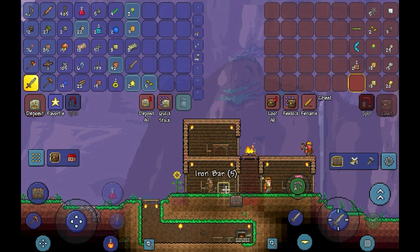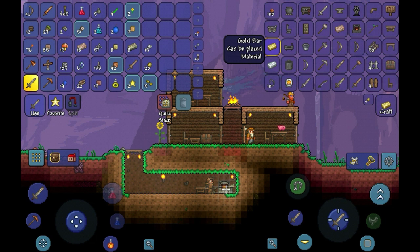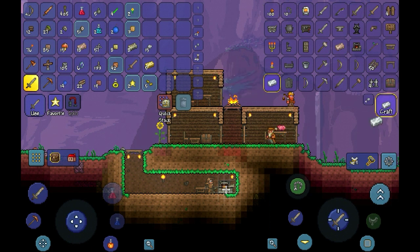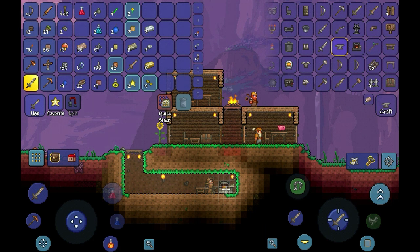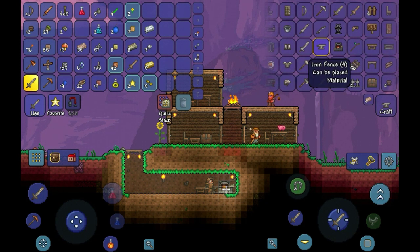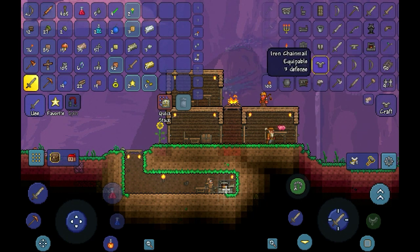Oh, I have more iron bars in this chest — I threw a lot of ore in here. This changes a lot of stuff. I might actually get some armor in this episode besides wooden armor. Let's see what I can craft. I can craft some gold bars but five gold bars aren't enough to do anything. I have 35 bars of iron — that's definitely enough to do some stuff with. I'm going to make an iron chestplate. That takes 30 iron bars.